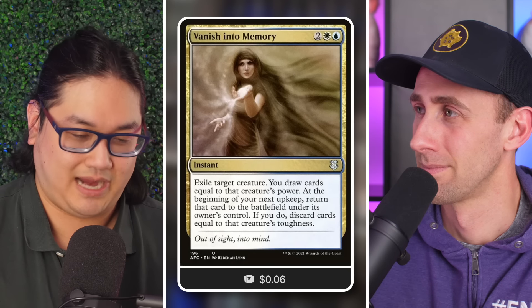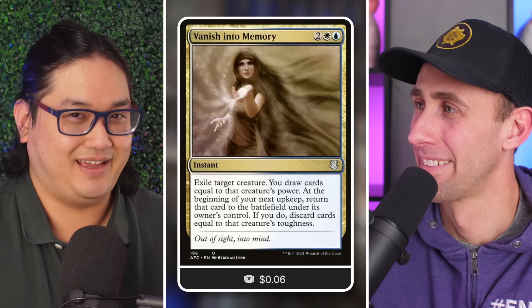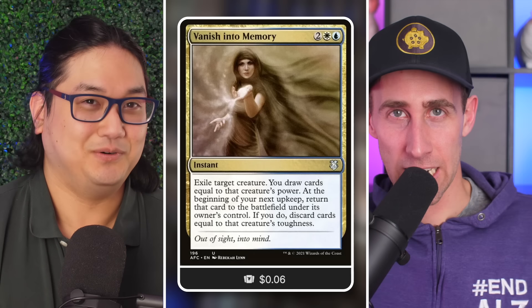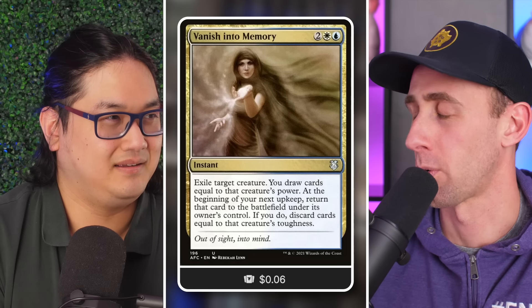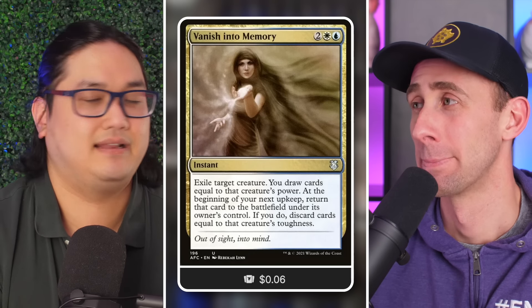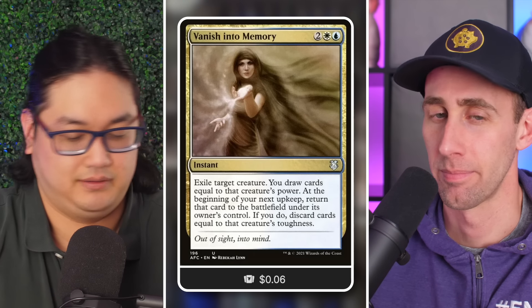You'd target your land with it, exile it, and draw however many cards equal to how big it was — oftentimes this was like a 20-card draw spell. Then on the delayed trigger you're supposed to discard, but the card that returned at that point is just a land, so you don't have to discard anything. It was a great way to respond to removal too: 'I guess I'll just draw 21 cards for four mana.'